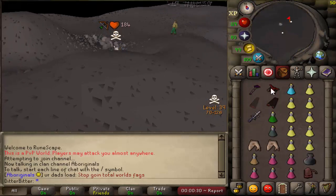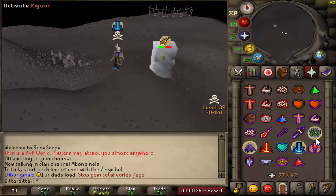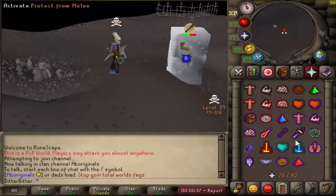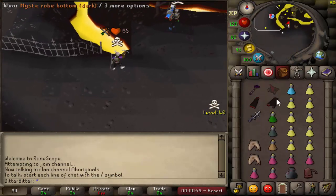Found this guy running to the wilderness altar who's naked, but I just killed him anyway and got 70 dragon bones off him, which is actually a decent bit of money - I think it was 174k or something. 167k off some guy. What the hell is this? Bolt him. There we go. Nice.